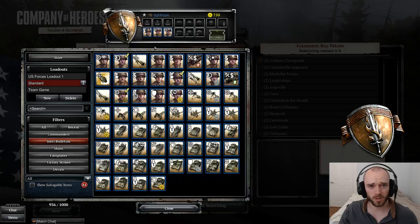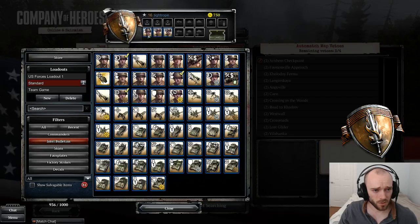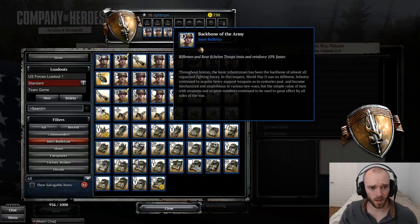For US Forces it's a little bit trickier — a lot of the best bulletins come from beating the Ardennes Assault campaign. If you can't find one of these bulletins in the store, that's most likely where it comes from. My standard loadout for US Forces: Rifleman gain veterancy 10% faster — this is an excellent bulletin, probably the best in the whole game. You usually build three or four squads of Riflemen and this makes them vet up more quickly, so it's a must-include.